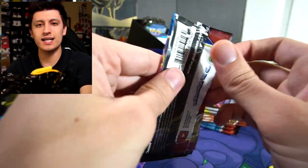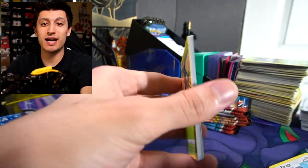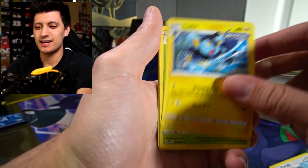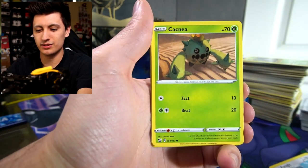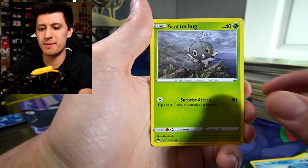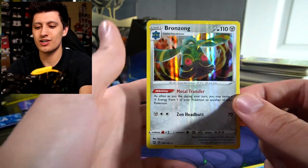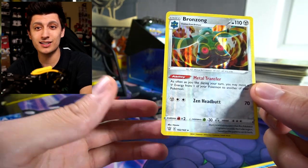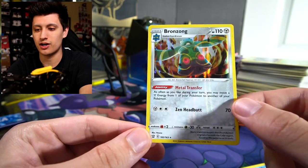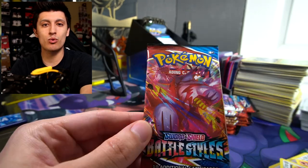Second pack of the Single Strike Urshifu — have any of you guys pulled the Tyranitars or any of the secret rares yet? I've had no luck so far. We've got: Darkness Energy, Luxio, Spewpa, Single Strike Style Mustard, Cacnea, Mawile, Spoink, Galarian Mr. Mime, Scatterbug, Sandaconda, a reverse holo, and a Bronzong holo rare. Very good for competitive play — I'll throw it in my metal deck.